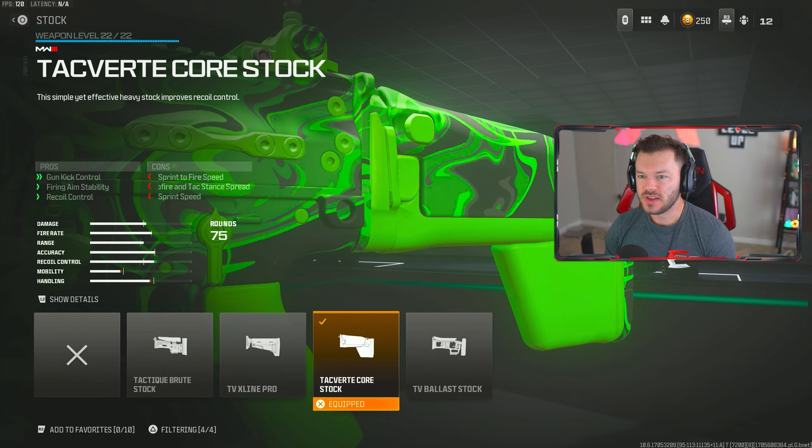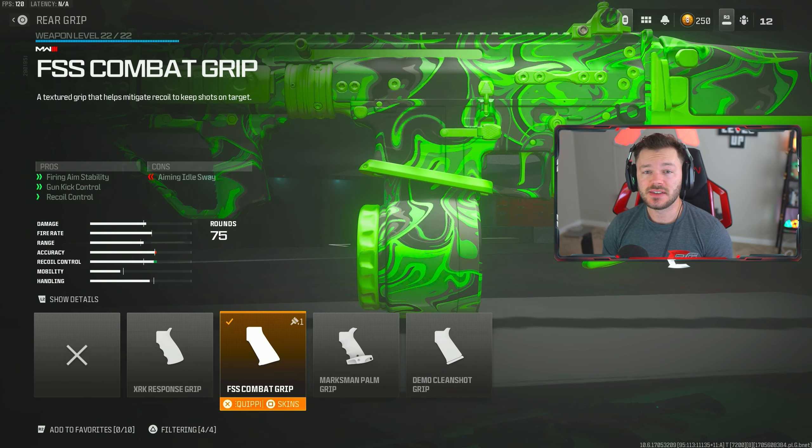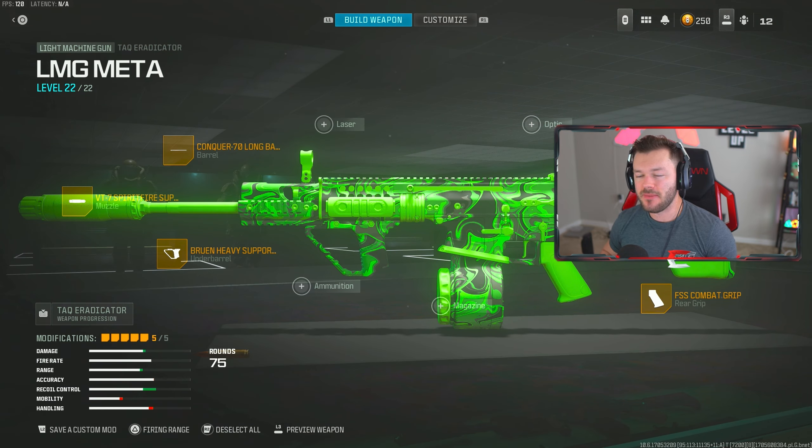Skipping over the magazine, going to the Tac Avert Core Stock — this helps with gun kick control, firing aiming stability, and recoil control, making it easier to hit those shots. This gun has a slight bit of recoil because the first two shots fire faster, then it wants to pick up — but this stock really minimizes that jump. Lastly, we're throwing on the FSS Combat Grip, further stabilizing it. This has been my go-to primary pre- and post-update. It uses a magazine, not belt-fed, so the reload animation is significantly quicker. That's my full build — that's the top five. Enjoy, give it a like, subscribe, check out this other video on screen, I'll see you guys tomorrow.